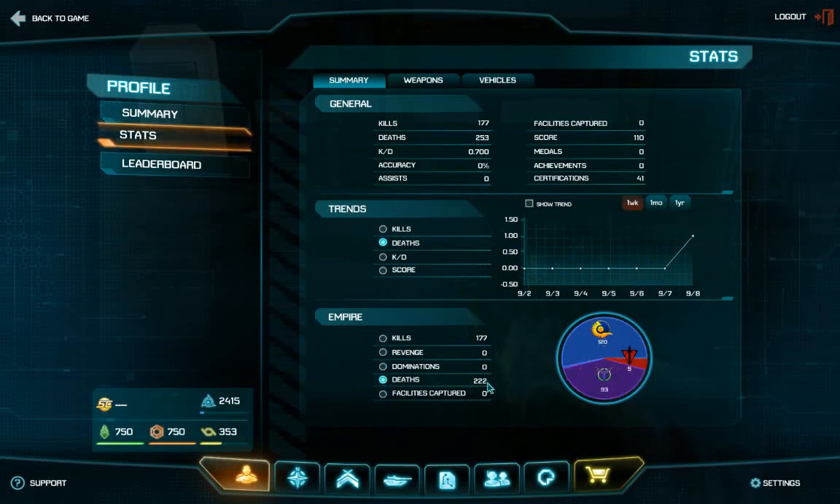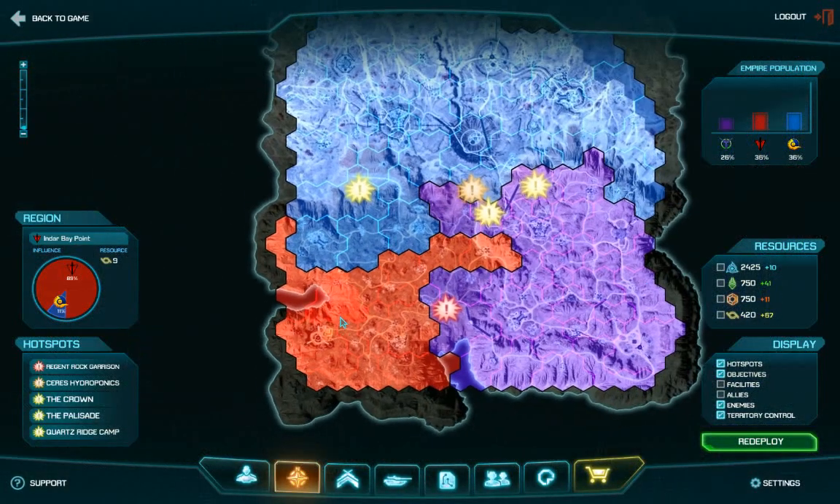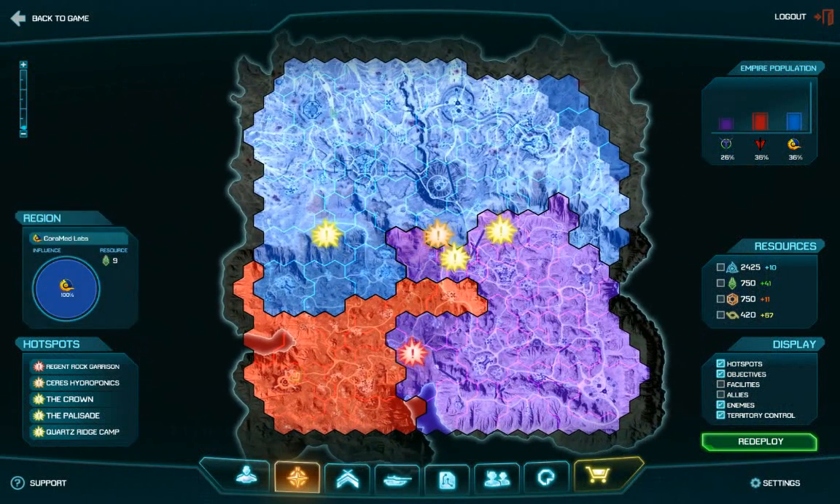The kill and death trends don't seem to differentiate yet, so it's probably going to be for later. I don't have revenge kills or dominations yet. I do have a lot of deaths. I got team killed nine times, which is nice. I got shot 120 times by NC and 39 by the Vanu. Facilities captured is not implemented yet. Leaderboards are pretty inaccurate right now because I'm ranked 716th and I believe it should be a lot lower.